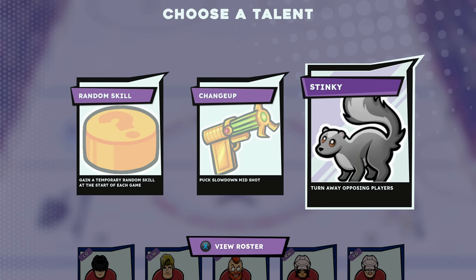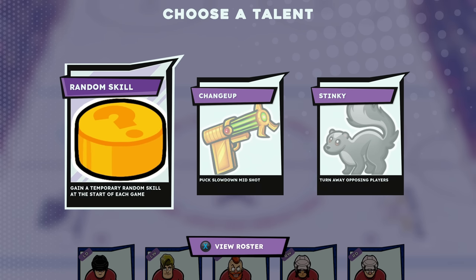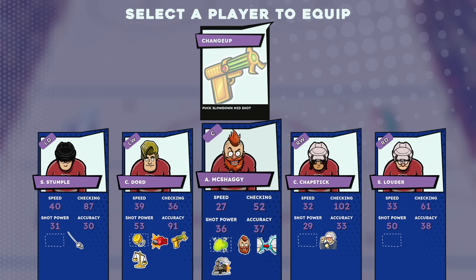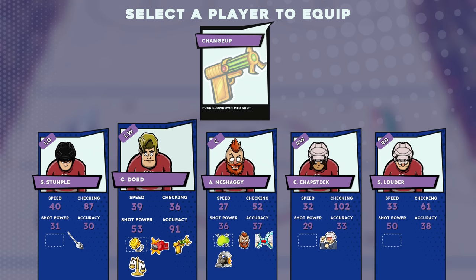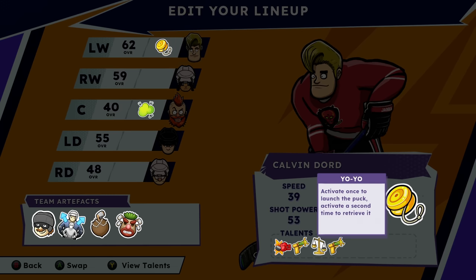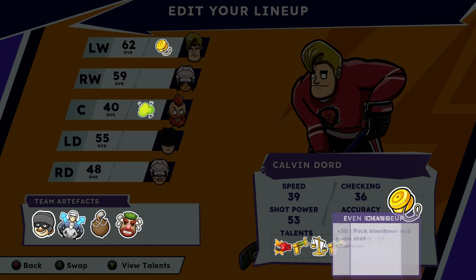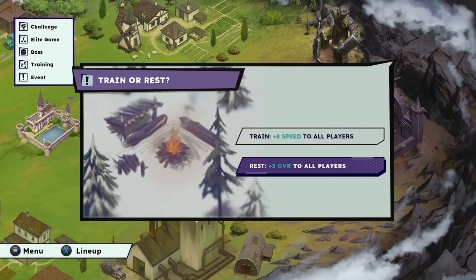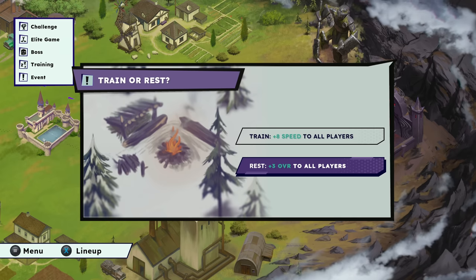I don't know if that changeup thing is helping him or what, but we'll just assume it makes the goalie a bit easier to fool. Oh, we didn't pick that one — what was the other thing that we picked? Turn away opposing players. Stinky. Gain a temporary random skill at the start of each game — that's neat. Let's go with the slowdown here. Oh, we did take it but we can get it for multiple people. You can double stack talents. Let's go overall.